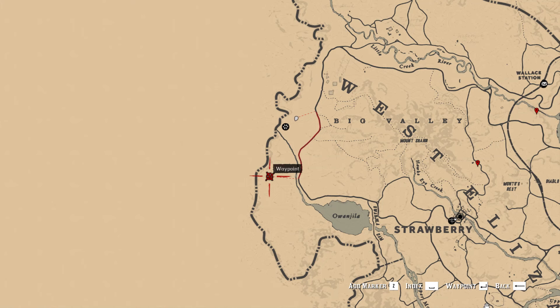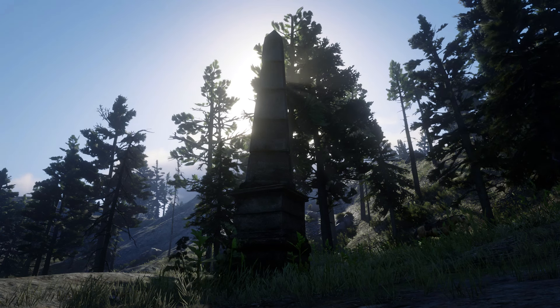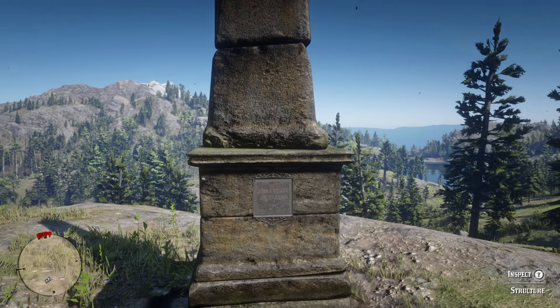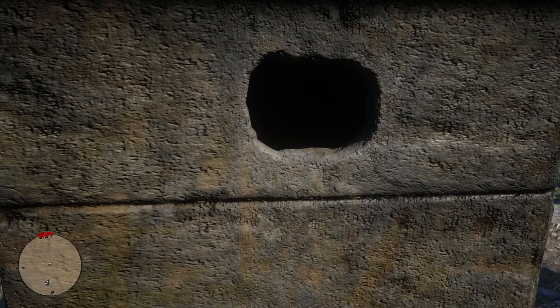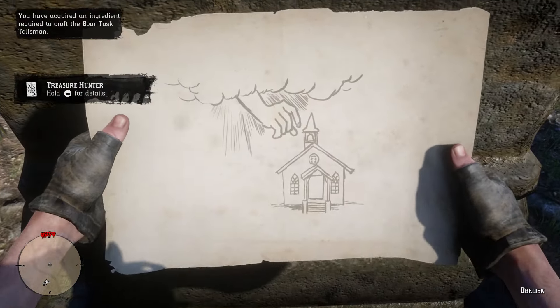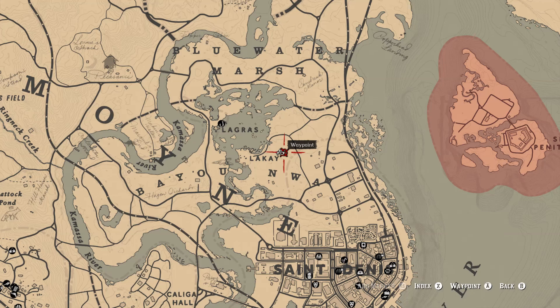The first place we need to visit is west of Strawberry at the obelisk — which is, as the name describes, a random obelisk in the middle of nowhere. If you approach the obelisk you'll be prompted to inspect the plaque, behind which you will find the first treasure map in this chain, depicting the tiny church that you can find in the bayou.